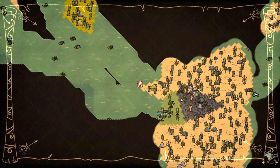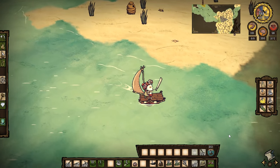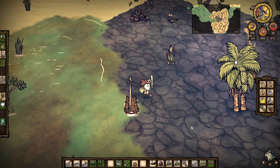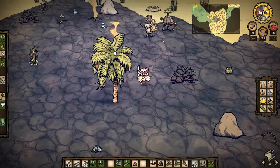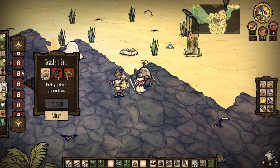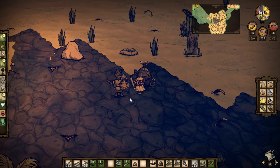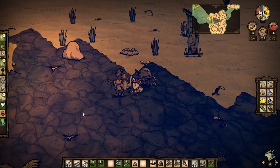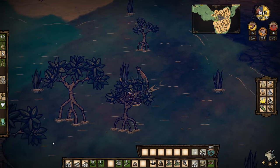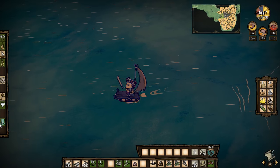Now we can sail properly! Let's go see what we need for seashell armor. I think you need like one, two, or three seaweed. If it's one we're in luck. Let me check — seashell suit needs one rope. Of course we need two and we've only got one. It's just getting dark — there's some seaweed over here, let's go grab it. A quick sail over here should get us some seaweed, and then if we can get armored it'll help us in all kinds of ways.